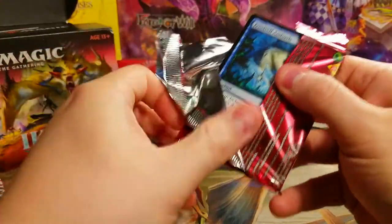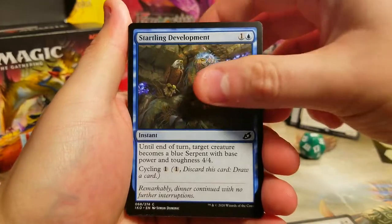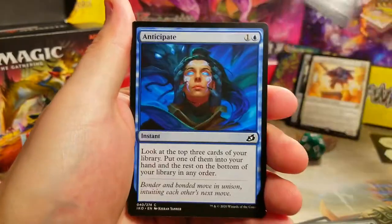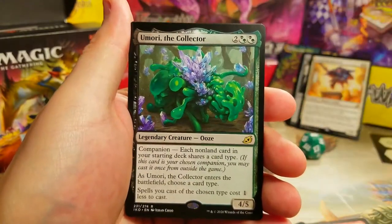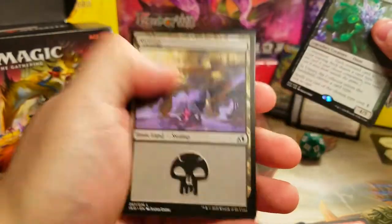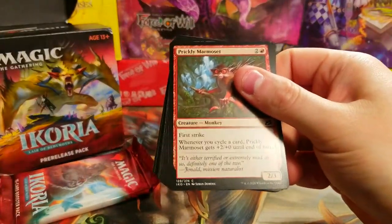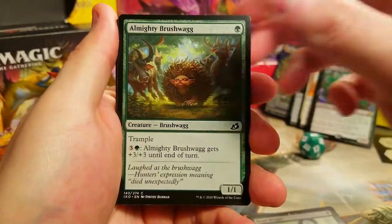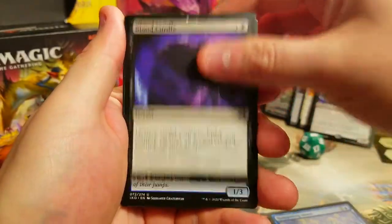Pack three: another Frost Veil Ambush — very nice. Marmoset, Flight, Startling Development — that's a cycling one too. Spring, Draw Trap, Boot Nipper, Anticipate, Will, Flame Spill, Cunning Knight, Bonder. And Umori the Collector as our rare — very nice, good companion. Swamp, Human Soldier. I'm so used to opening 15-16 packs now; this is going to feel really fast.